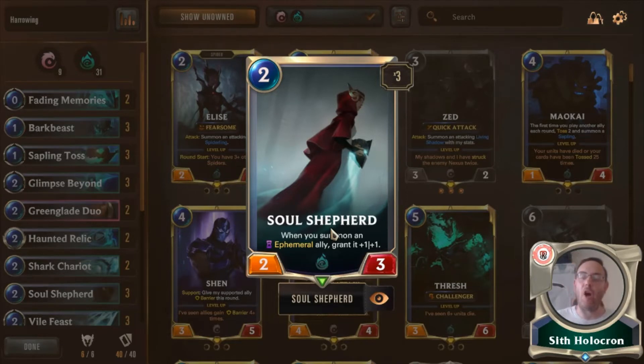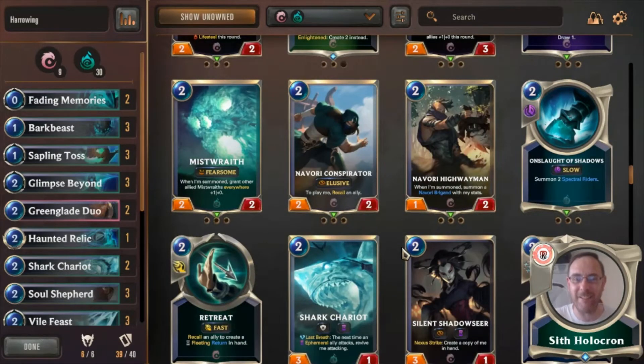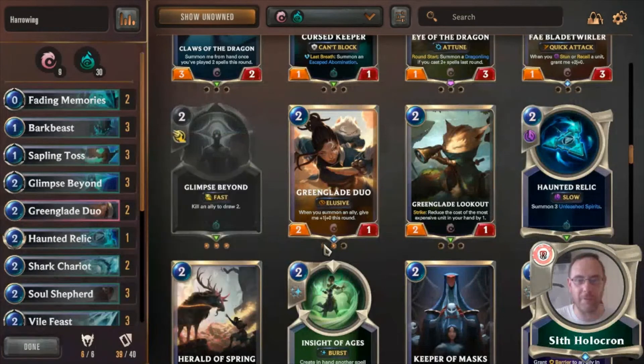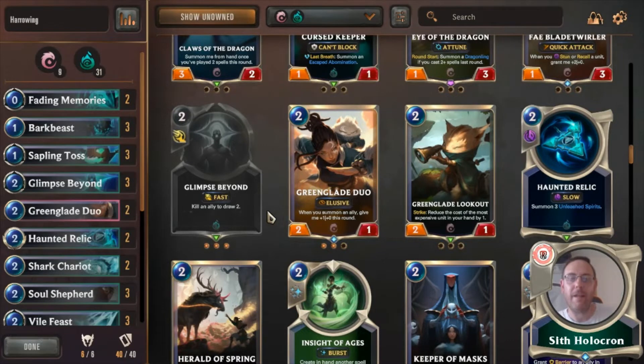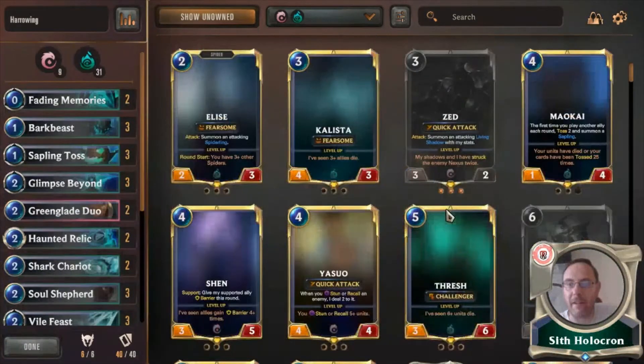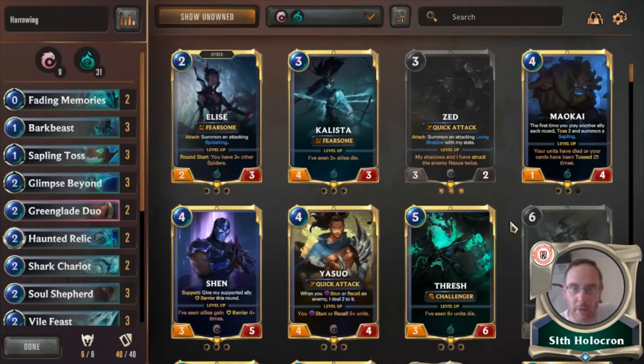Say we have our un-leveled Hecarim going out — the opponent has no mana or 1 mana, not going to do anything to him. He puts out two Ephemerals. If we already had a Shark Chariot out, it comes out too. Instead of the Haunted Relics only being 1-1s, with Soul Shepherd they're getting 2-2s. Hecarim's Spectral Riders are coming out as 3-3s. Now that's becoming really problematic for your opponent.